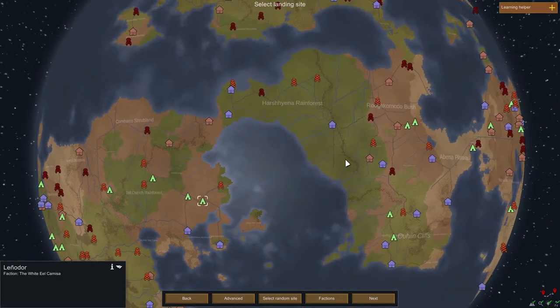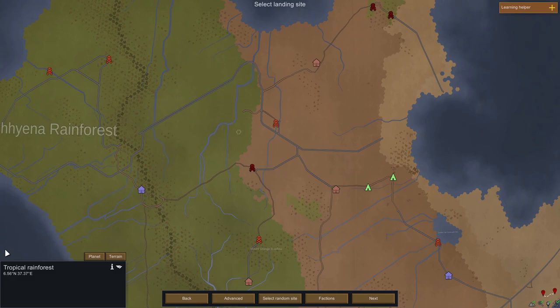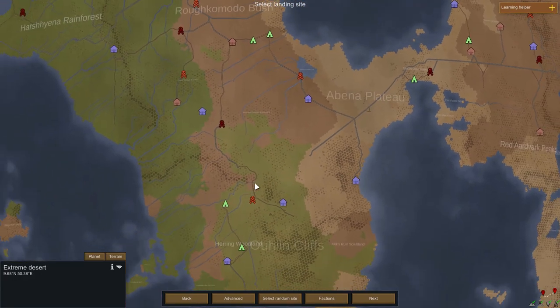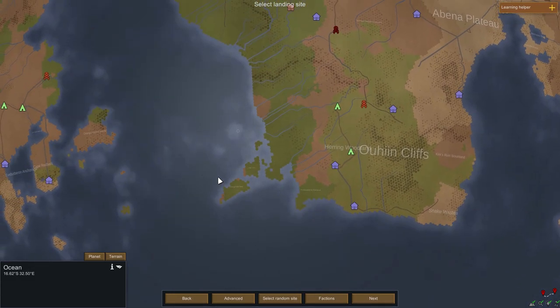The different colors on the planet determine the biome in that area. If we click here, for example, it's Tropical Rainforest. Over here it's Arid Shrubland. And over here, Desert. Extreme Desert. Temperate Forest. And Ocean, obviously.